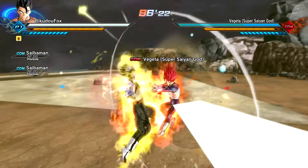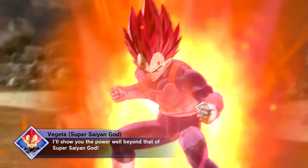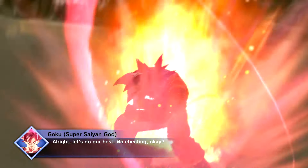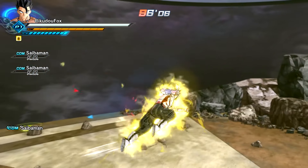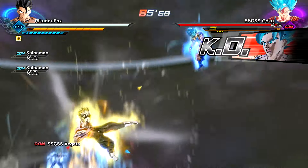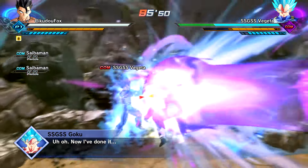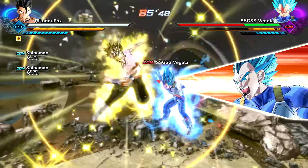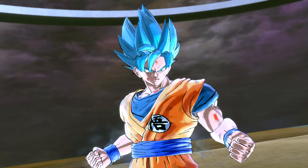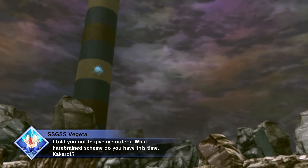Now we have Super Saiyan God Vegeta and Goku! I don't really want to go to my god forms because I'd literally one-shot them with a single jab. It's taking a little bit longer now, but I'm not even taking any damage. I got a finish — looks like there's a new cutscene. They're taunting each other and Gogeta or Vegito is appearing as the final ace in the hole.